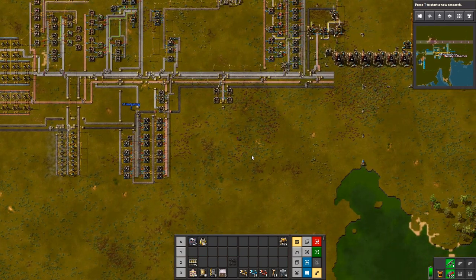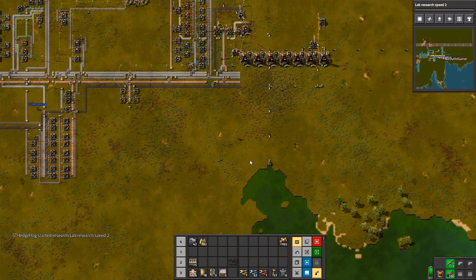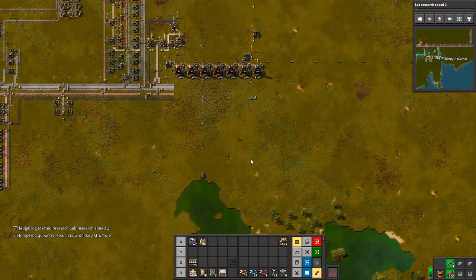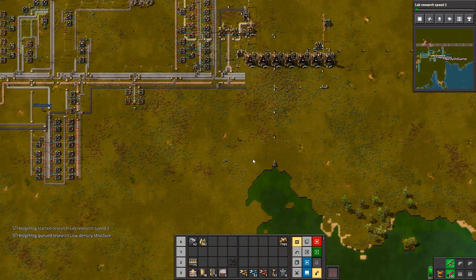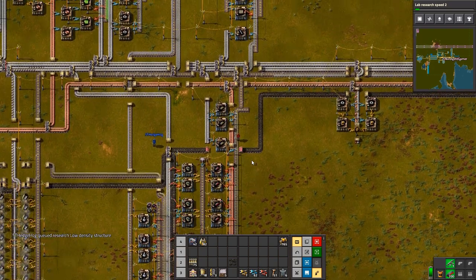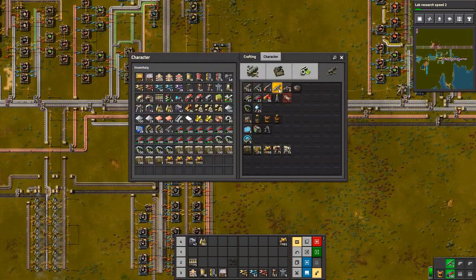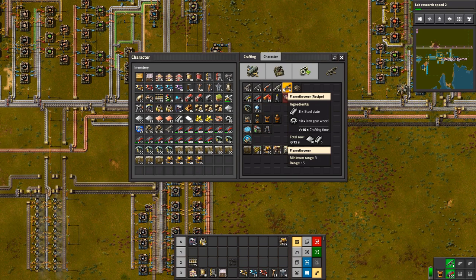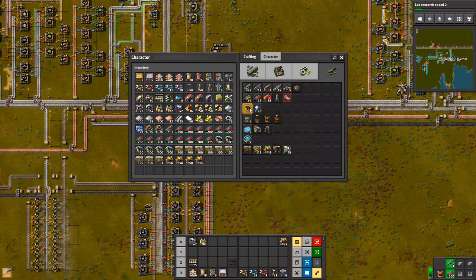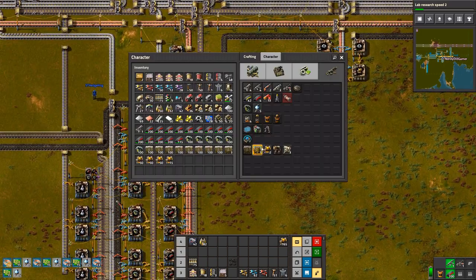Let's do lab research speed to get that doing something, since we're going adventuring. Low density structures could be useful. Uranium processing? Not quite yet, I don't think. We will definitely need it since we don't have solar power. Research speed two and low density structures. Personal battery Mk2s — no. I want to just do night vision and the boat immunity just to get rid of them.